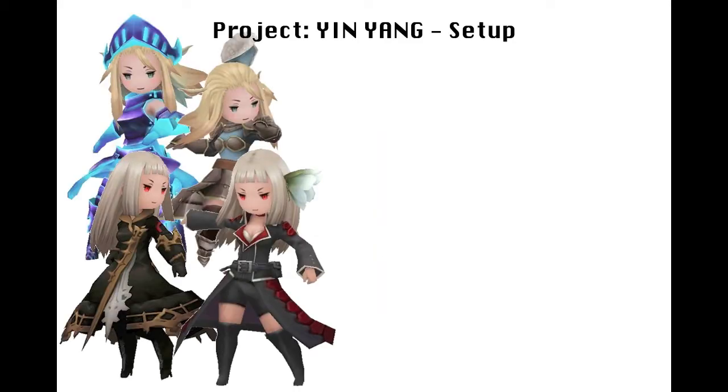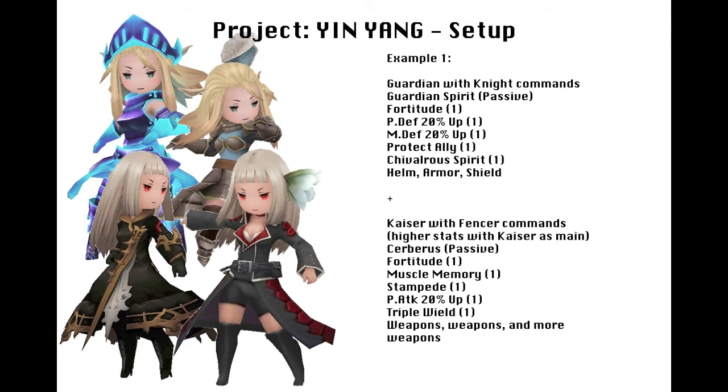Let's just set up the two characters first. On the one with the Guardian, we're going to have the Knight for side commands. For abilities, we've got Guardian Spirit as a passive. Let's throw on Fortitude, Physical and Magic defense 20% up, Protect Ally, and Chivalrous Spirit. You'll want to equip armor and helms and stuff like that — raise that defense. We're making a tank with this character.